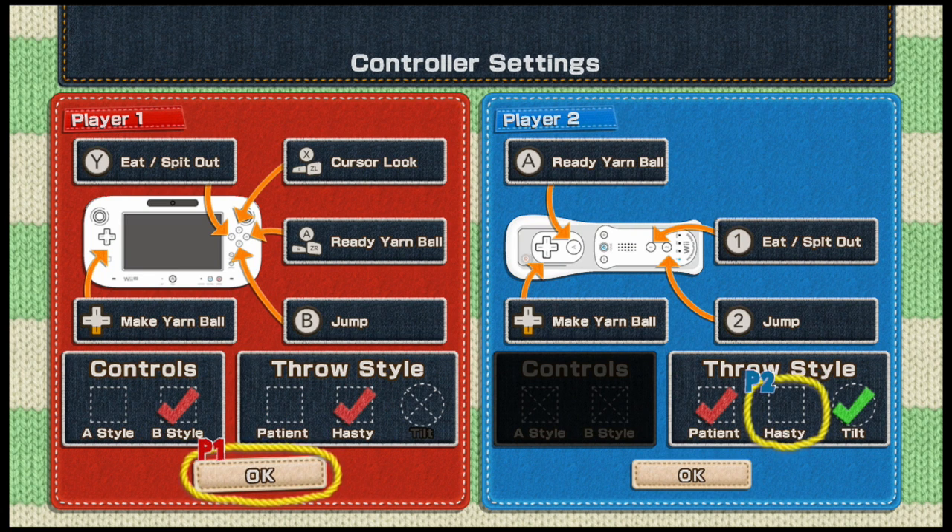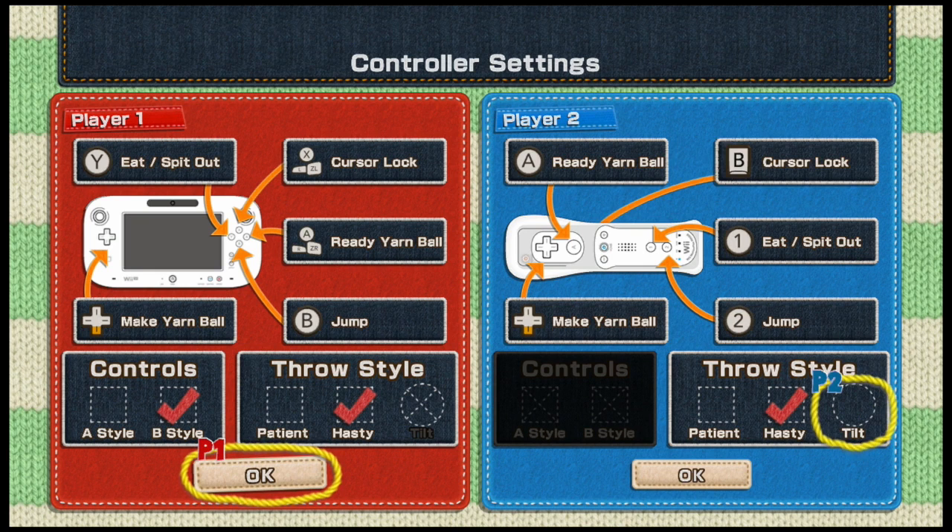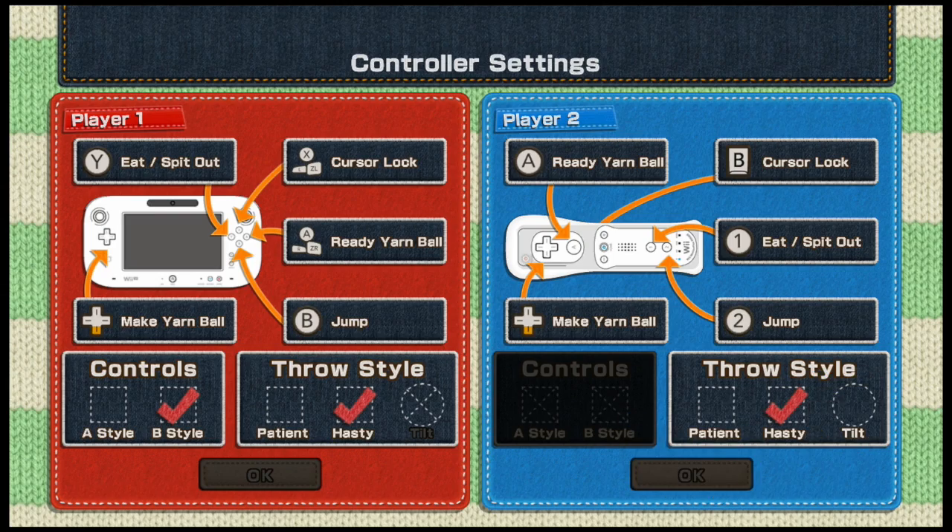So 'patient' mode means you press it and they'll start locking on, then you press again and he'll throw it. 'Hasty' is you just press and hold it and then let go. You can also choose to tilt your controller to pick how you aim your egg, but regularly it'll just go up and down — you can turn that off. And the controls are easy: spit, jump — easy peasy.